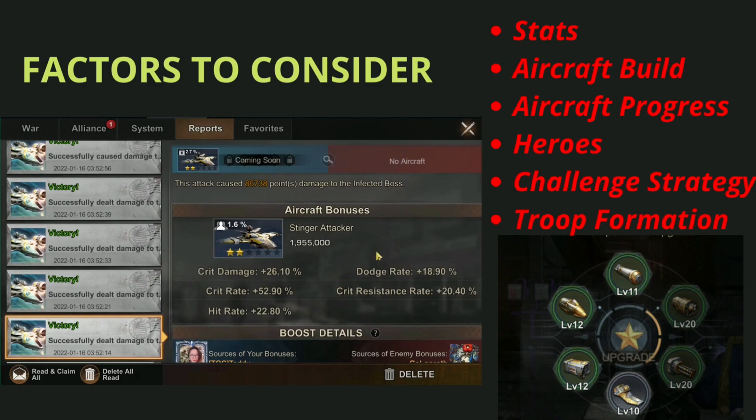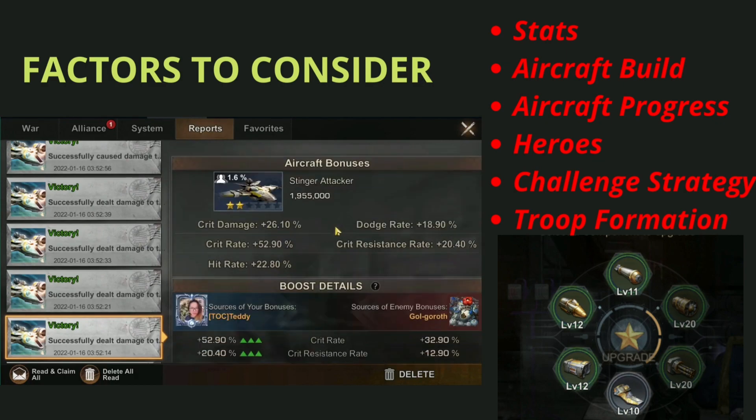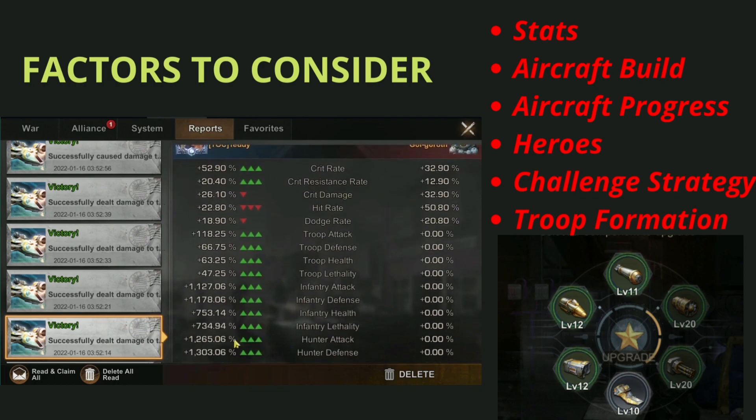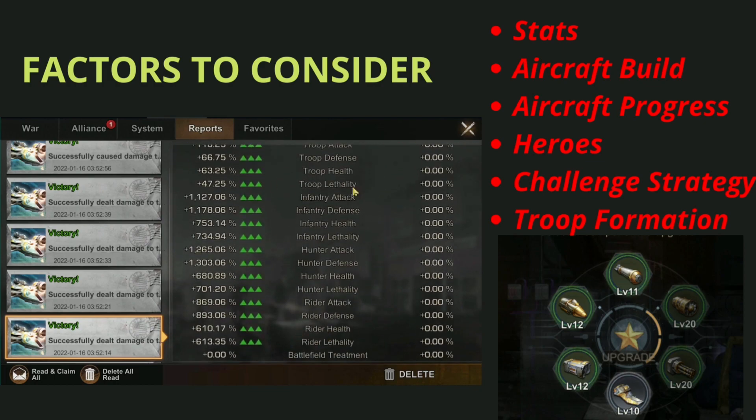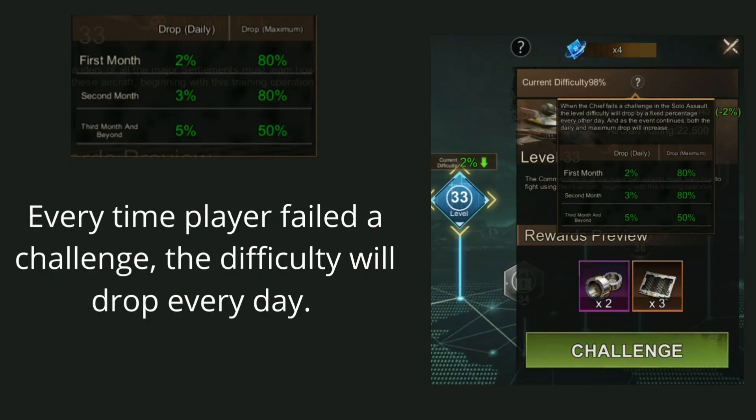When winning the challenges, there are a few factors to consider: your stats, your aircraft build, your aircraft progress in terms of stars, the heroes you use for the maw, your challenge strategy, and your troop formation. When doing the challenges in the maw, this also uses the special attributes of the aircraft, so the higher the upgrade of your aircraft, the more chances you have to clear the levels in solo assault and the coordinated exercises.